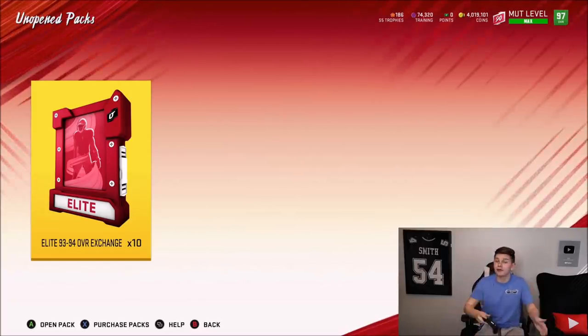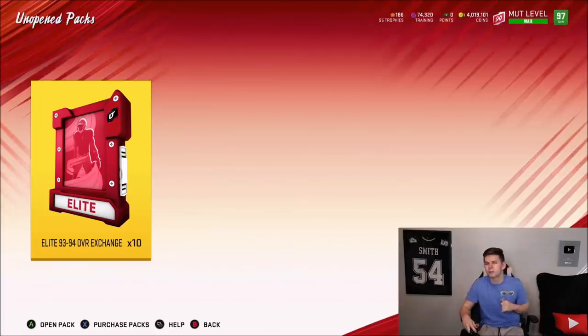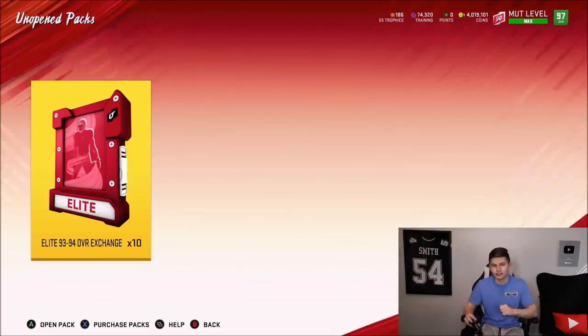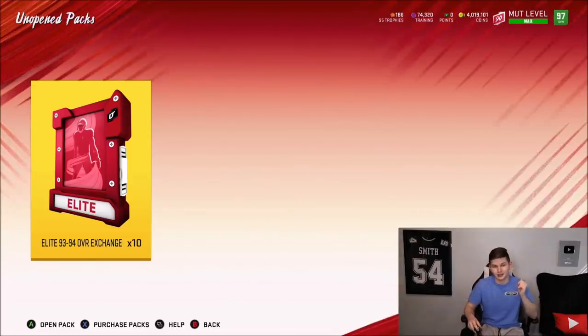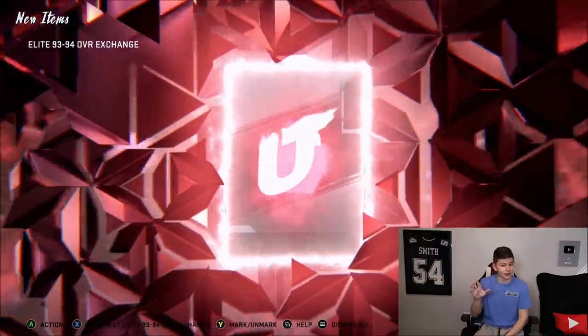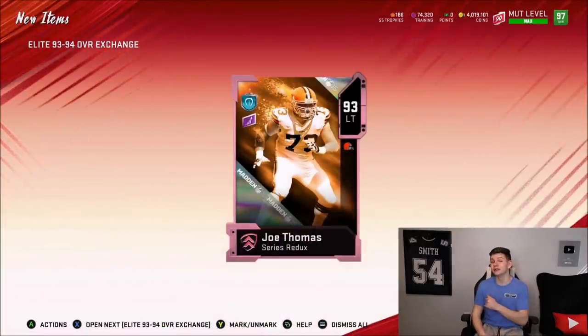About 150k per pack. If you guys like these pack openings or you want to see more, definitely drop a like on the video and hit that sub button down below if you're not already subbed. I'm a little bit scared. Let's get into it and see what we get. First pack here — we're going to get Redux 93 Joe Thomas. That's actually a really good pull right there.